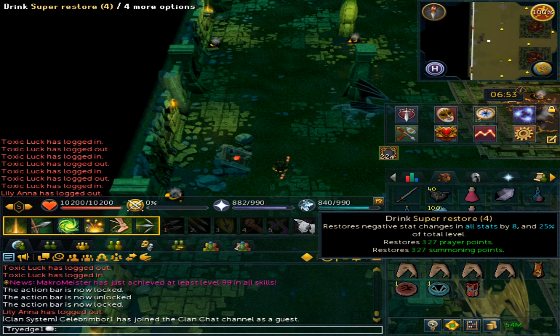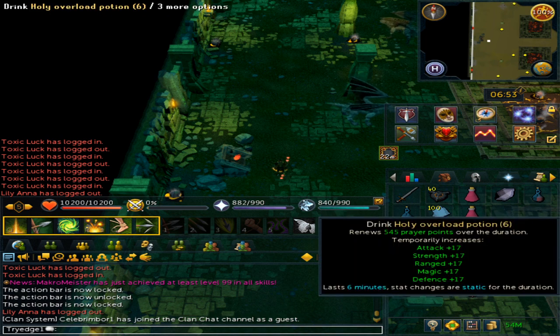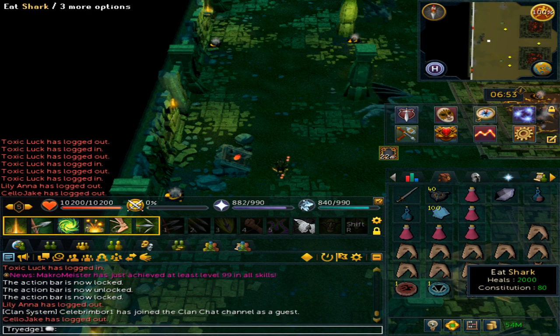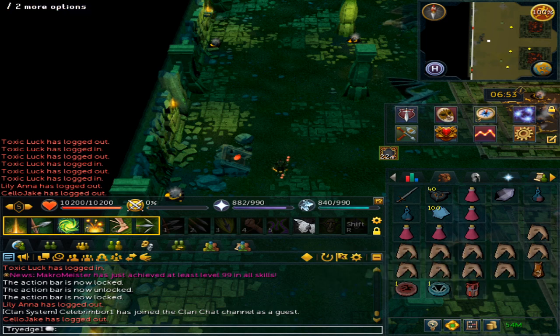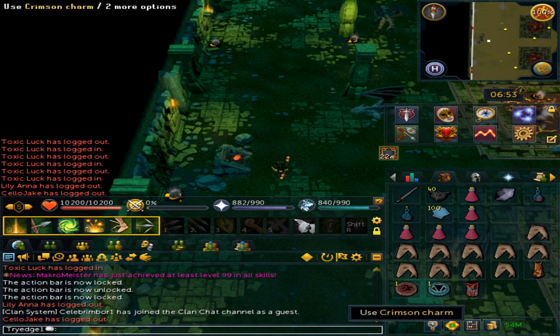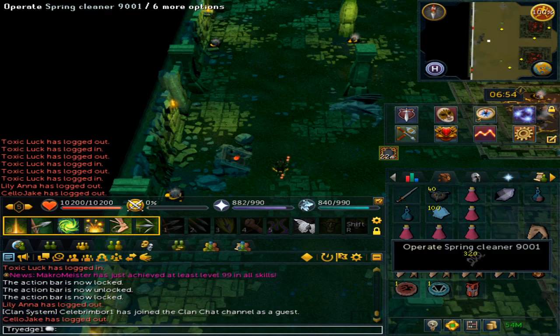You will need to bring a lot of Super Restore fours and Overloads, plus plenty of Sharks. Once you have gotten a bit of practice you should be able to no-food this. Magic notepaper for the Dragon Longsword and off-hand Dragon Longswords, which I found to be a rather common drop. Also bring a crimson and a blue charm along with a Spring Cleaner to make sure it high-alches the rune salvage.